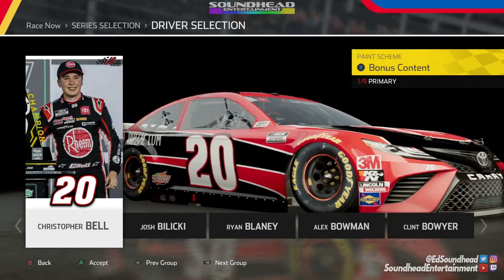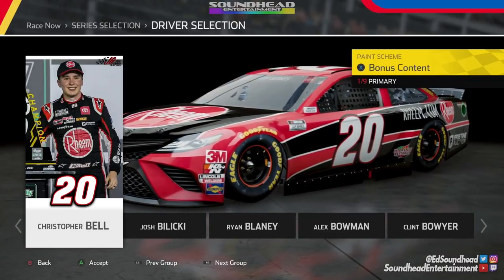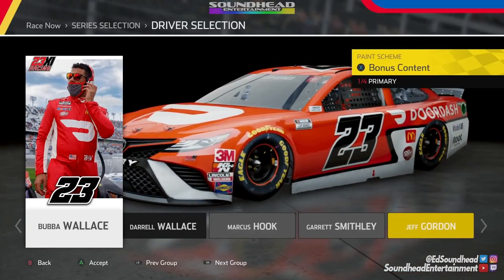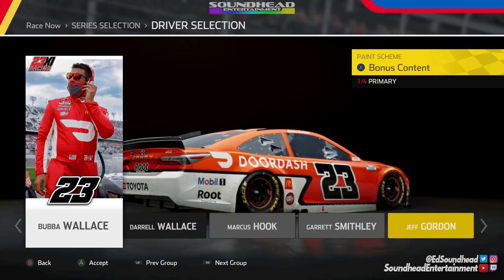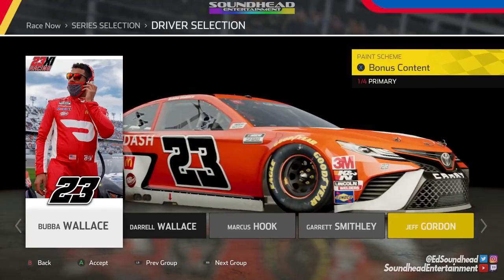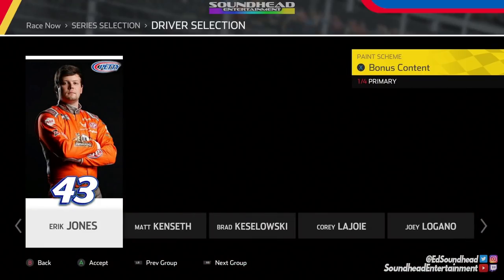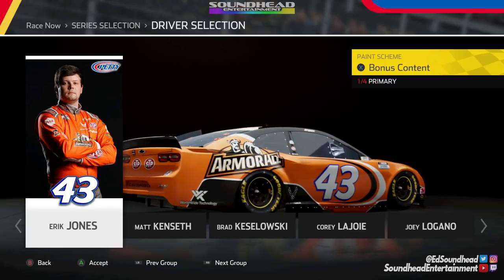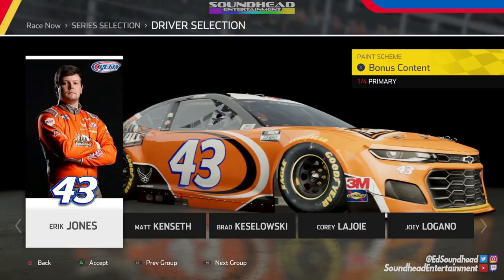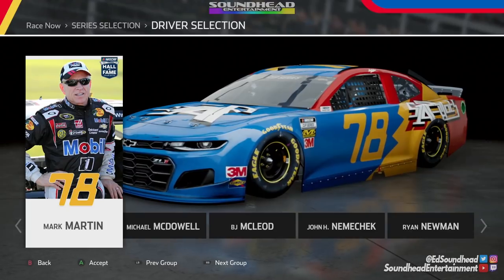Starting with the updated roster, we've got Christopher Bell in the 20, replacing Eric Jones — he's already won a race in that car, shout out to him. Then we have Bubba Wallace with his updated 23XI car, the Michael Jordan and Denny Hamlin-backed ride. The car Bubba vacated, the 43, is now being piloted by Eric Jones in those sharp Armor All colors.